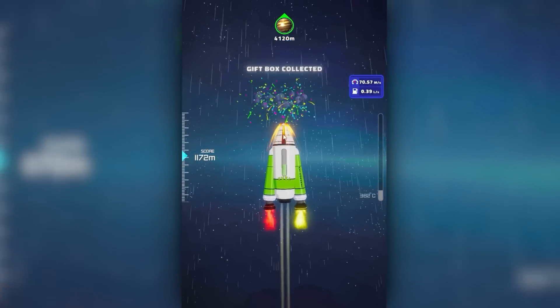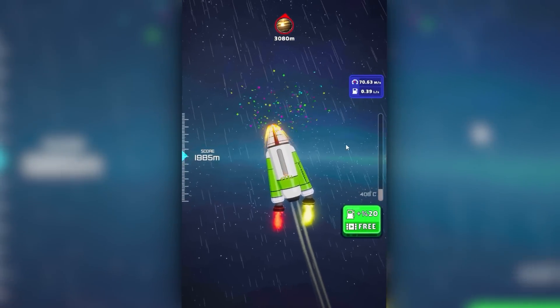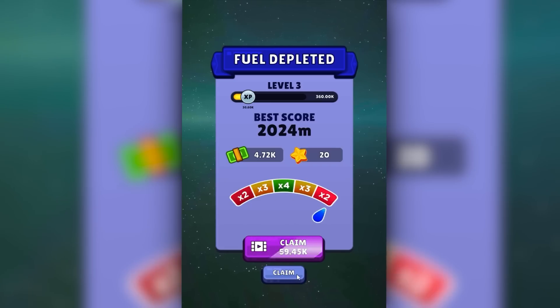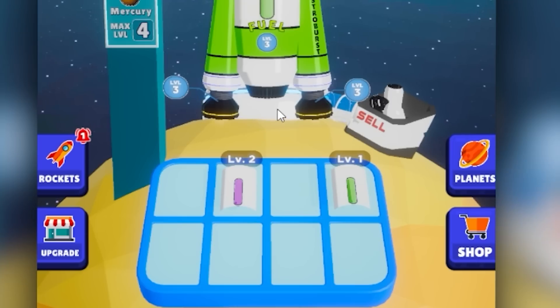I'm mostly just going to head for whatever's straight above me, trying not to overheat this thing too much. I don't know if it's efficient to collect parts or money. Either way, we're going to go through a lot of astronauts today. 2,000 meters, we got to beat that. And the parts there, we got a better thruster on our left side, so we have more thrust.